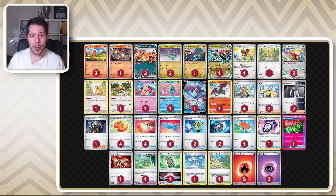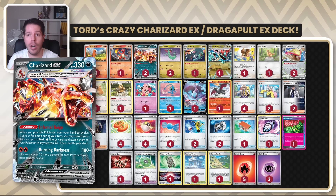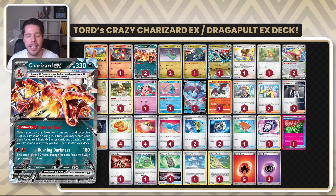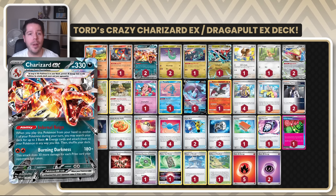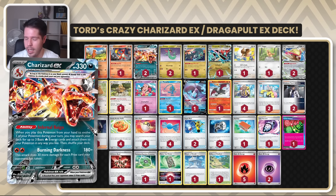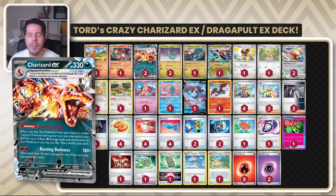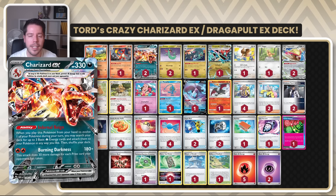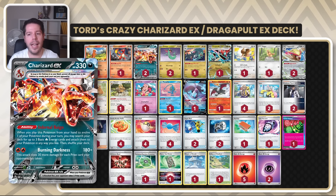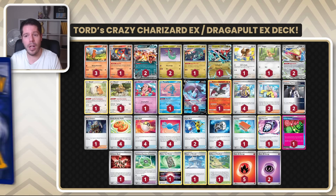Hello everyone and welcome back to a brand new video here at Tablemon. Thank you so much for tuning in. Today we're going to be playing with Tord Reklev's NAIC Charizard Dragapult deck. Now I want to say this deck is an abomination — it feels like you look at it and it feels like it shouldn't work. Somehow it does, and Dragapult adds a new dimension to the deck which Charizard didn't have before, allowing it to place damage counters, a different attacker, and a different weakness as well.